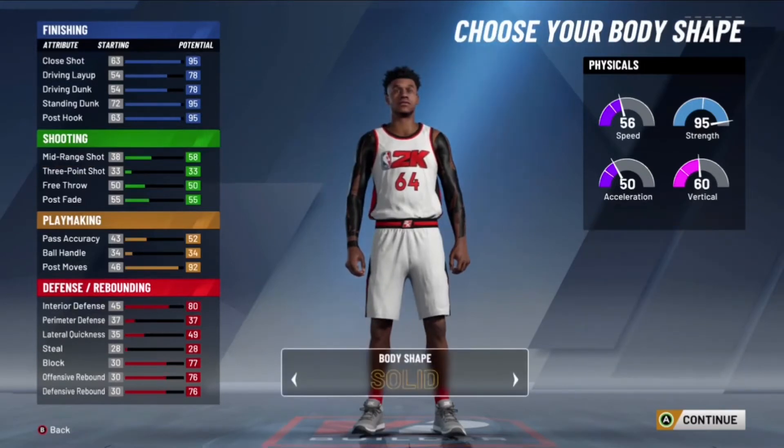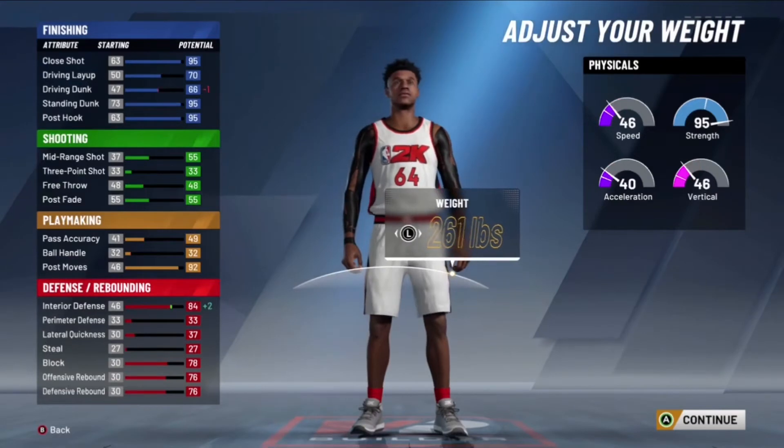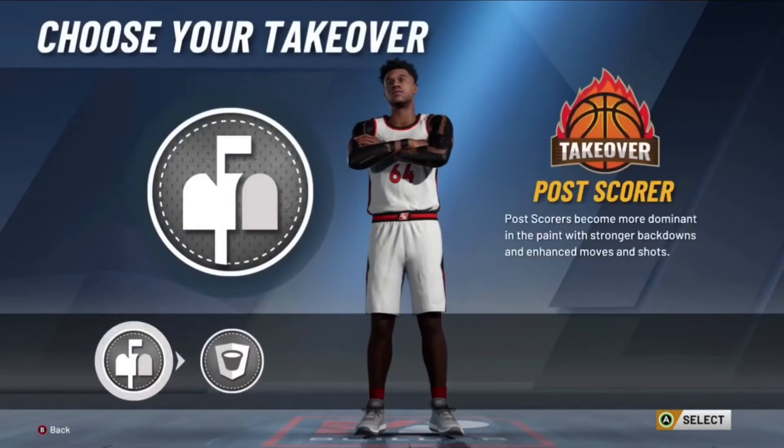Then max out the mid range and that's the build. For the body shape, put it solid — he's a solid man in the post. Put him at seven-foot-two, max the weight out, max the wingspan out, and look at that: post scoring takeover.